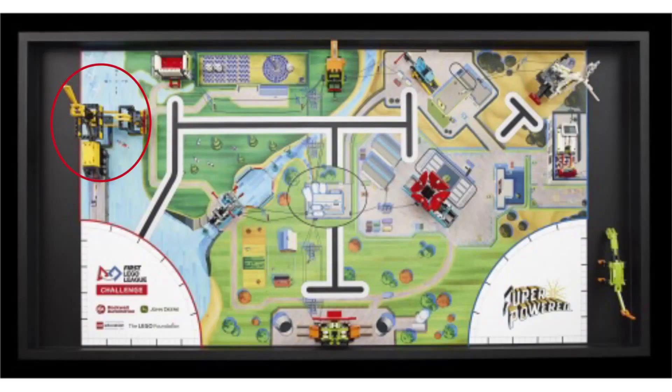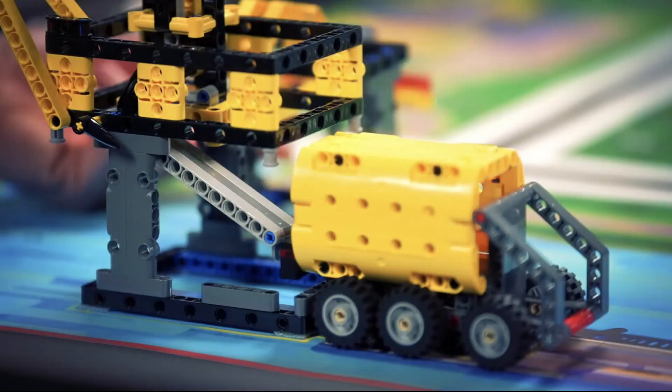Let's start off with this yellow mission on the far left of the field. We are calling this the gas truck mission, as in the video we see a clip of this mission and then a short clip of a real life gasoline truck. In the quick snippet shown, we see two small black barrel pieces rolling down a ramp and into the truck. We believe that teams will have to push down the red bar on the right side of the mission in order to dispense the barrels. After the barrels go down the ramp and are loaded into the truck, teams must then pull away the truck as seen in the next clip.